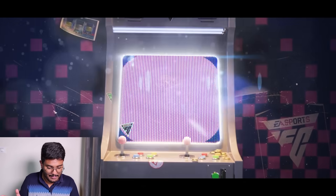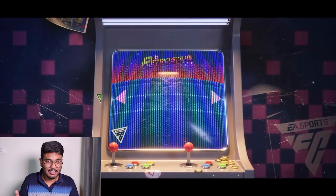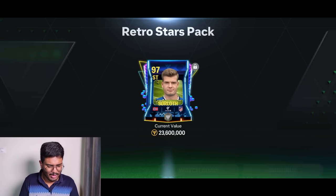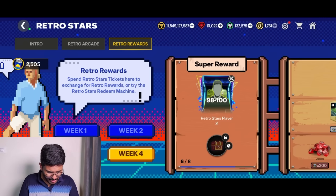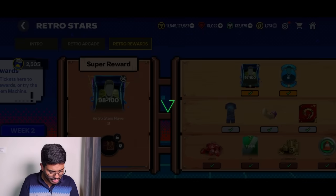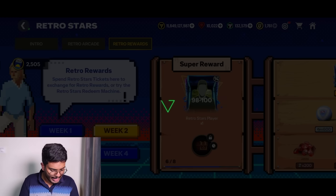It's going to be Norway — oh my god, it's Sørløth! That's horrible. My pack luck has been really bad. I need to open the 90 to 100 pack but it's locked — I think I have to get the Mascheranos first.